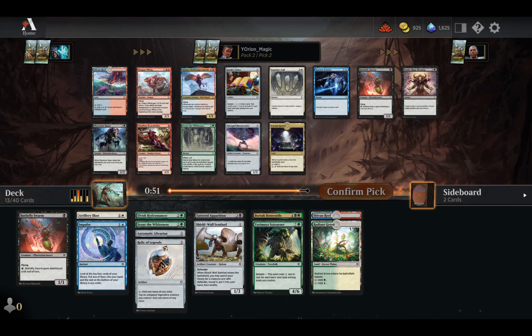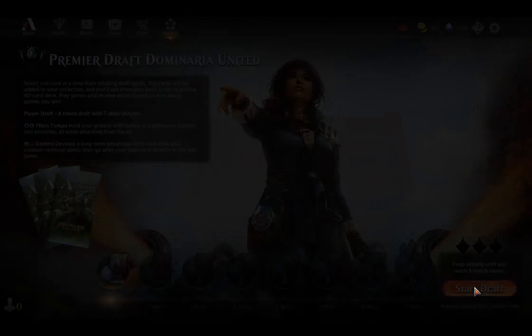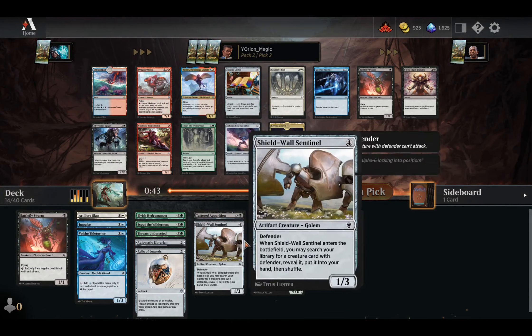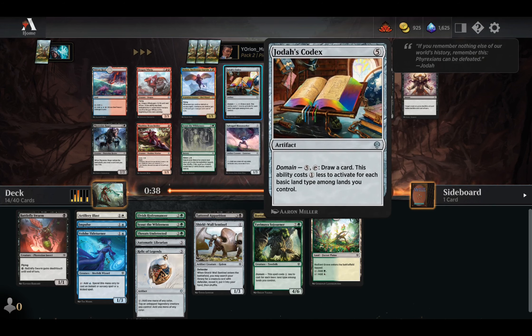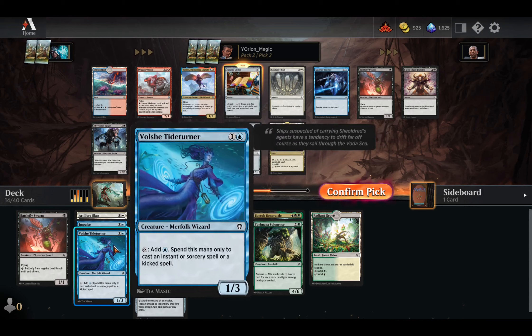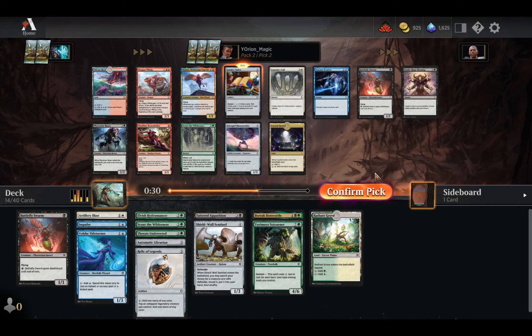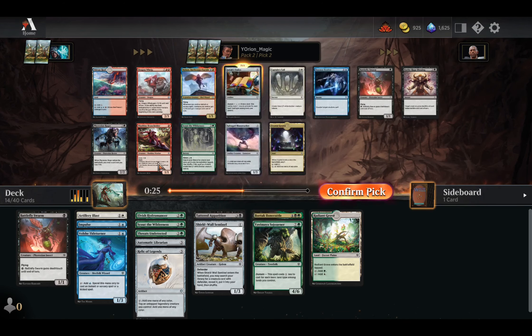It's Shiv and Reef — just got a Reload. So now we have Threats Undetected and Jotus Codex, which is pretty good — just great card draw all around. Balmors is more for the Spells deck. Essence Scatter is great interaction. Salvage Mana Worker. Scout of Wilderness. Also another Rager. But we'll take the Codex as some really good card draw.